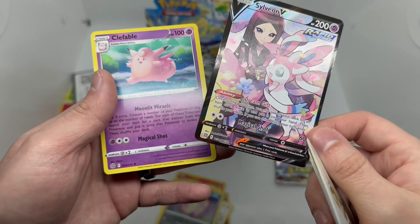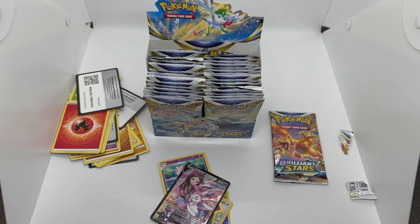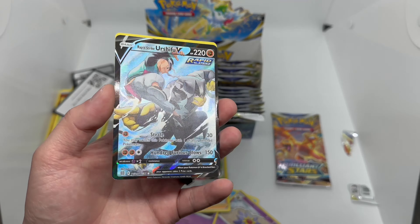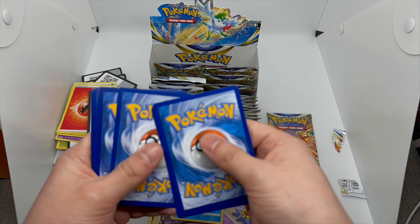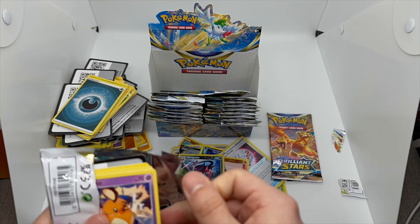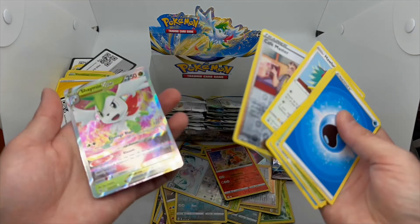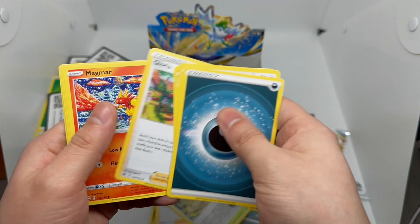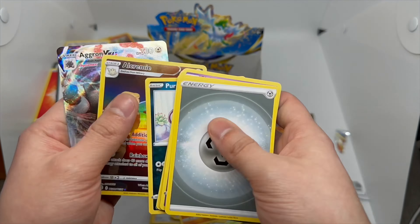Well, that's a nice hit — look at that card right there. I like that, a trainer card right there. There's another hit right there, pretty cool. I think I have this one. Not a bad hit — I love the etched cards, but I'm still going after that Charizard.